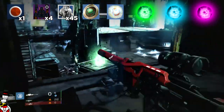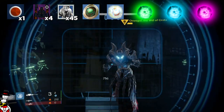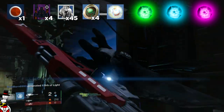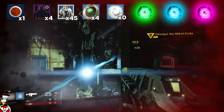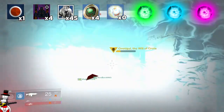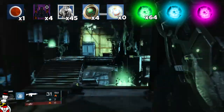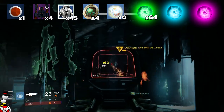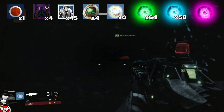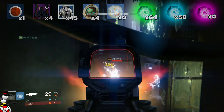For blue armors and weapons I got a slight increase from last week — 45 instead of 41, so four extra blues. Strange coins were exactly the same at four, but this time zero motes of light. Green engrams dropped to 64 from last week's 79, but blue engrams increased to 58 from 52. Legendary purple engrams were again zero.